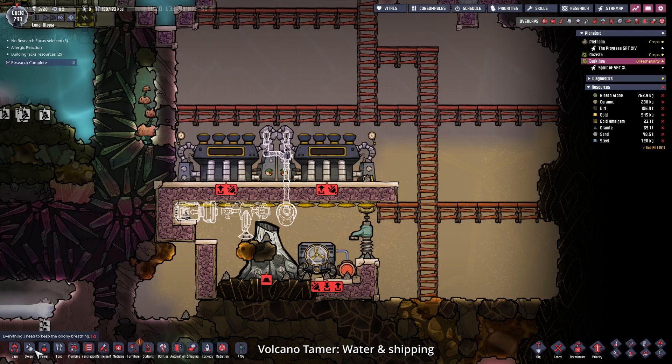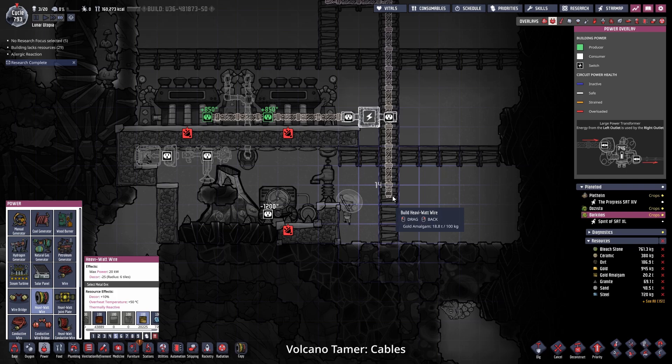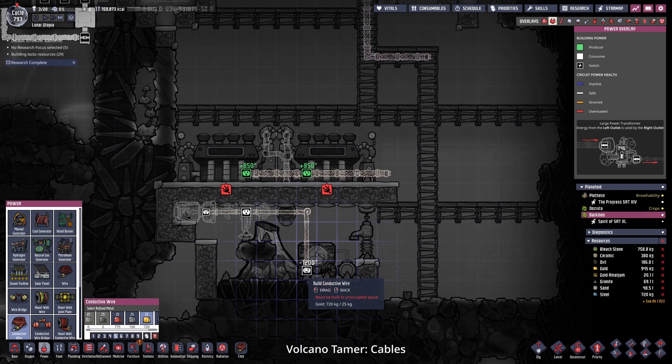Set the bottle emptier to water and enable auto-bottling so that the dupes come by and fill the room with a lot of water. A good amount of water would be 10 kg to 100 kg per tile. Since this is not self-powered, we need outside power so the big cable can be connected up to our turbines. Every power that we are producing is being put back into our main power grid and the power that we are using - for example to power the aquatuner as well as the autosweeper and the conveyor loaders - is being taken from the grid.